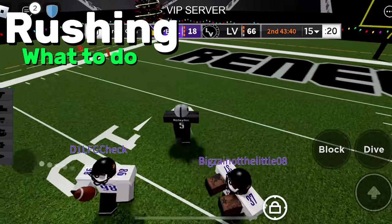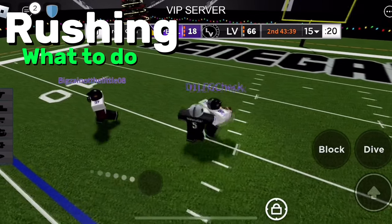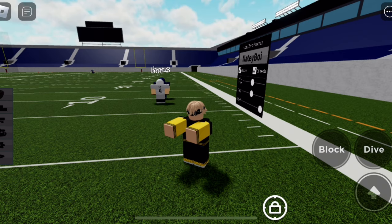Rushing as a DE is also really hard, but basically what you want to do is stay right on the QB, then shift lock and click block for the best chance at getting a reaching tackle for a sack.